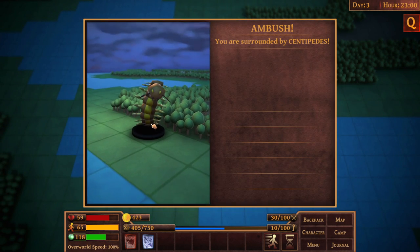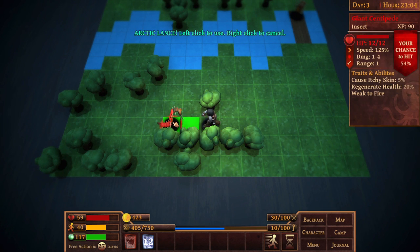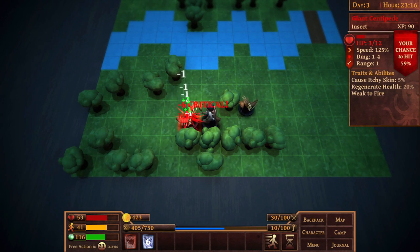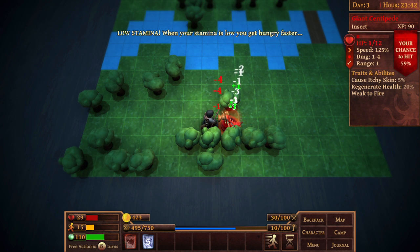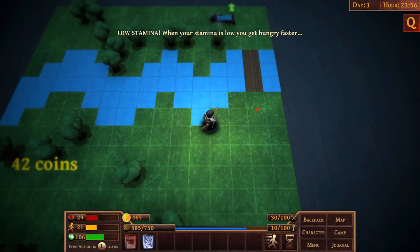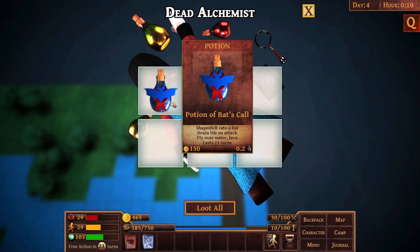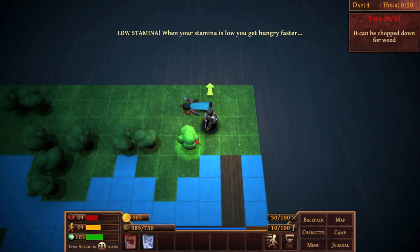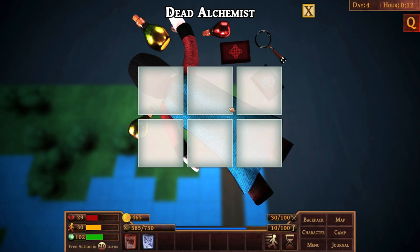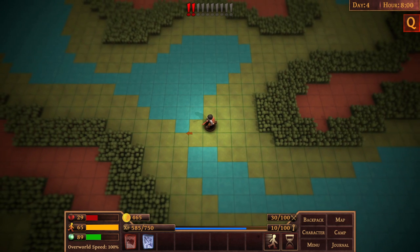We're surrounded by centipedes - avoid the encounter, we failed. I am a failure as a druid. I'm getting eaten alive by these centipedes - they're doing a lot of damage right now. I may have to keep freezing them to get out of this. 42 coins, no real treasure to be spoken of. There's a dead guy over here who apparently sucks at adventuring far more than I do. He's got a potion of bats - shapeshift into a bat, which makes you drain life on attack and lets you fly over water. You can also chop down trees if you're ever low on money - it'll give you wood that you can sell in town for firewood or whatever.